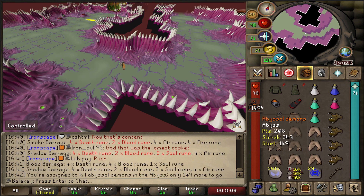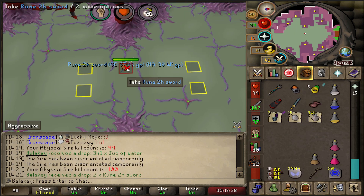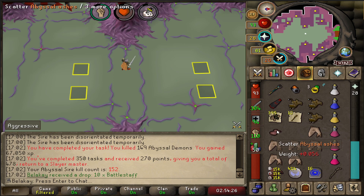We got an Abyssal Demon task, so I want to try out Sire for the first time. Let's give it a shot. That's kill count 100 — nothing yet. Just finished our Sire task and no uniques.